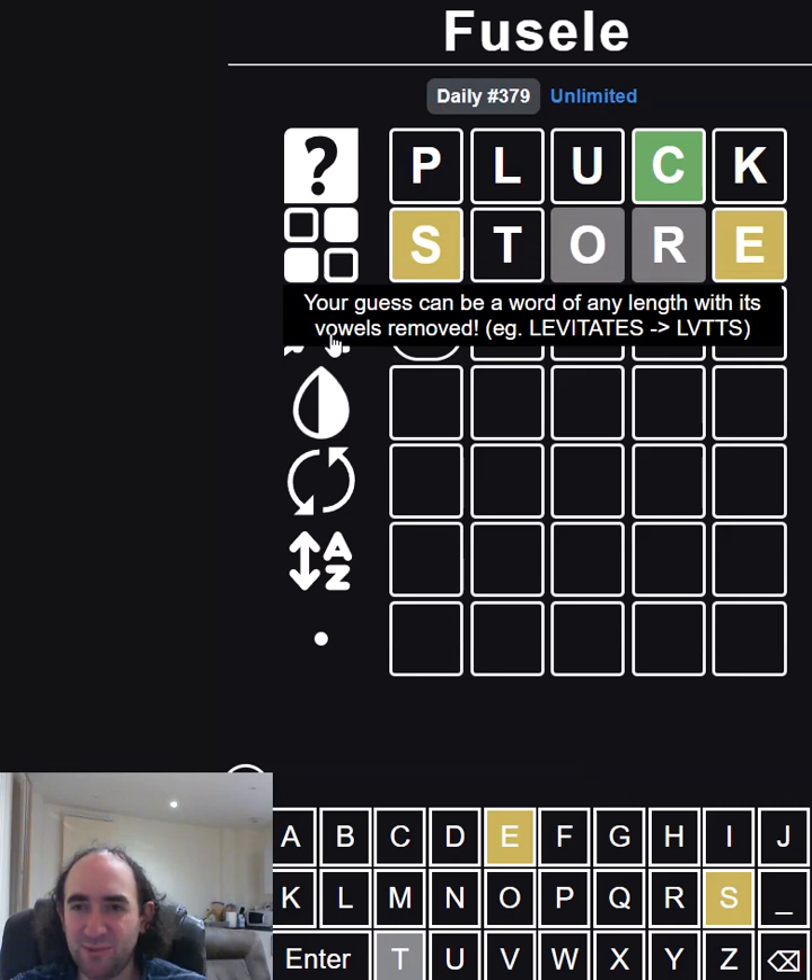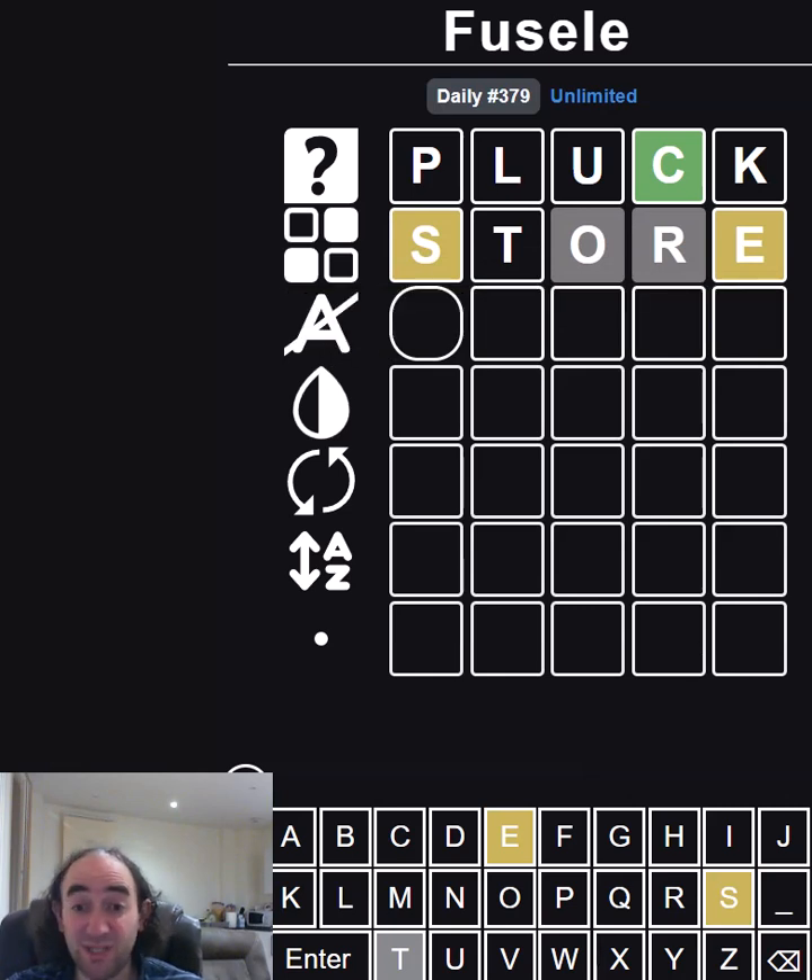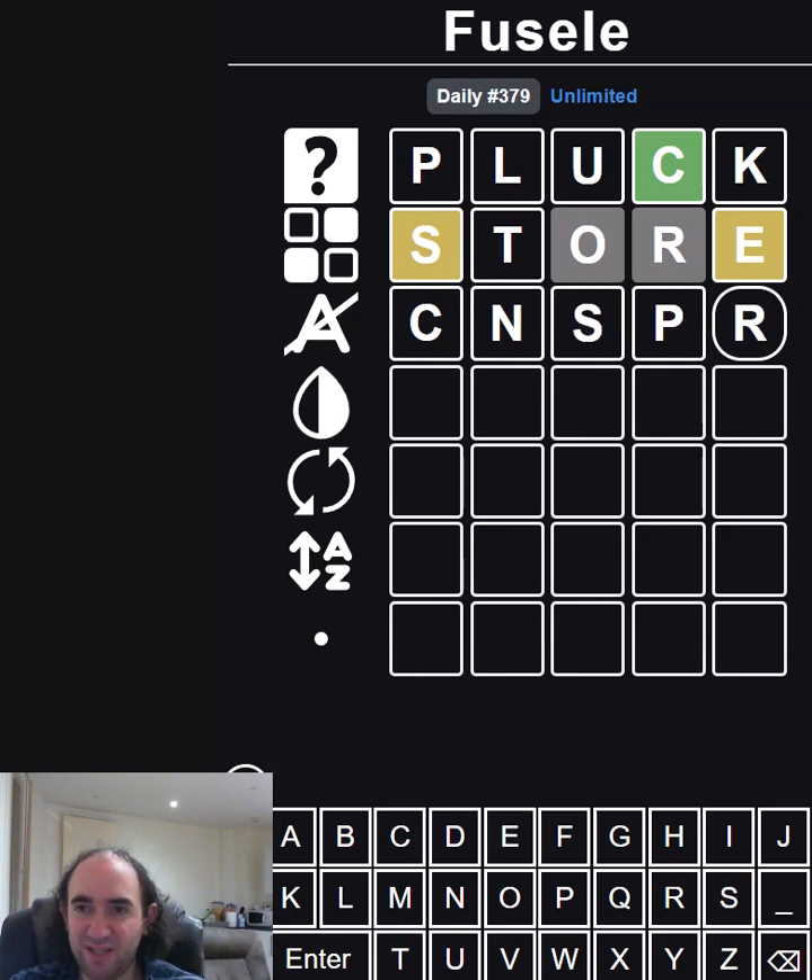My guess can be a length of any word with its vowels removed, so we cannot put any vowels in this guess. What do we want to try? How about conspire? That tries... oh no, because I'm assuming there's no C.